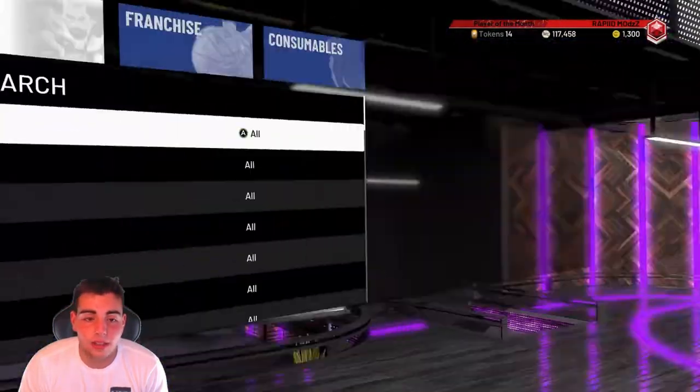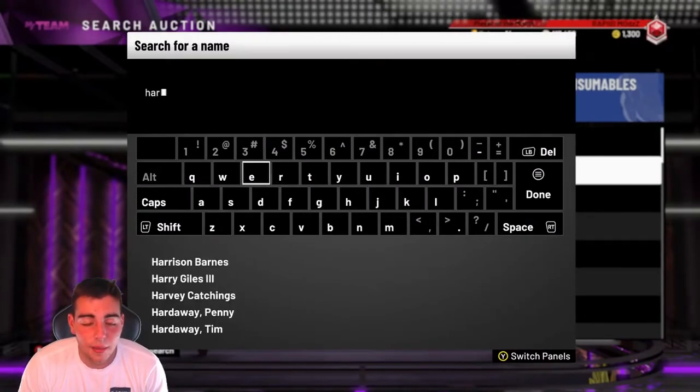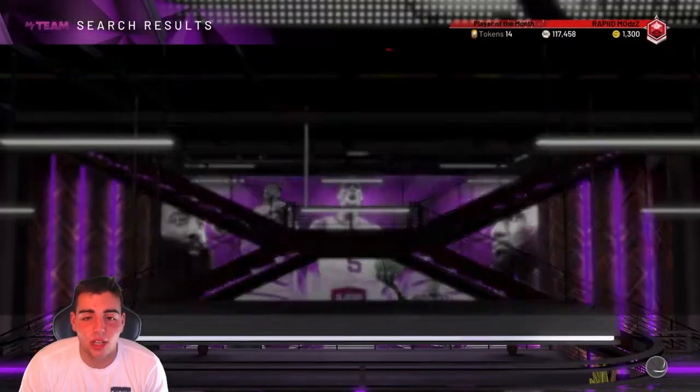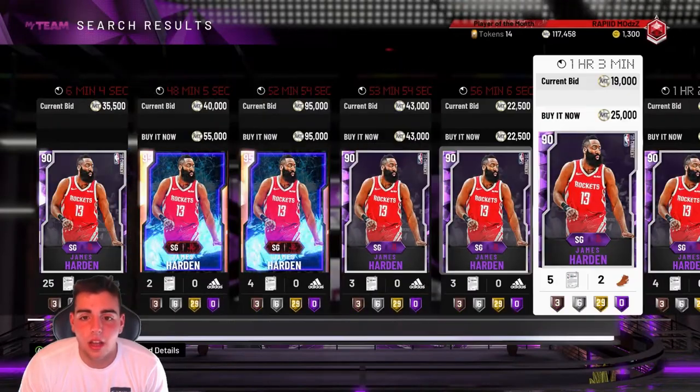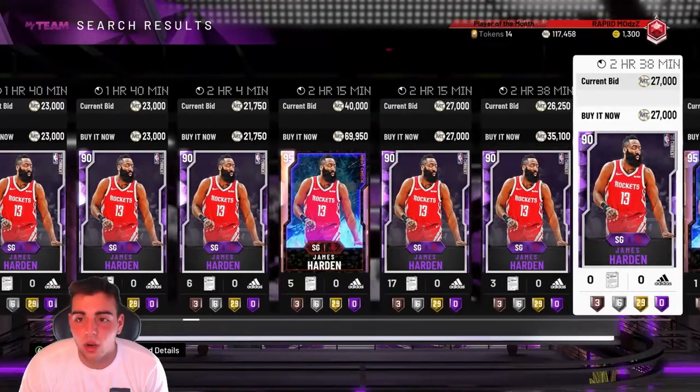Now let's check out the card and see what he goes for. Before we get into the video, drop $20,000 MT in the comments for a chance of winning $20,000 MT. Harden did go off — let's see if they have any on the auction.